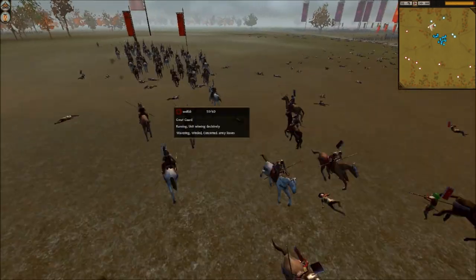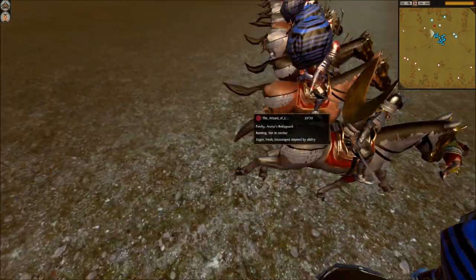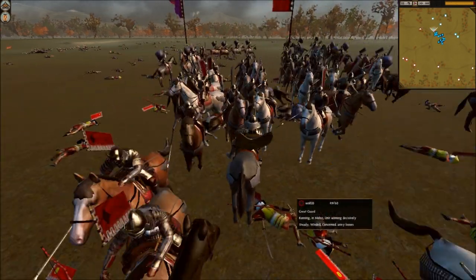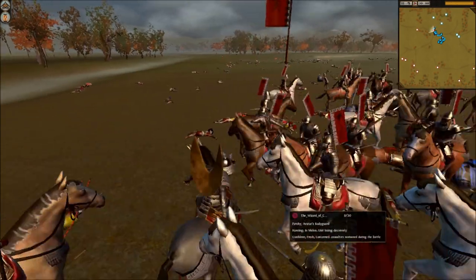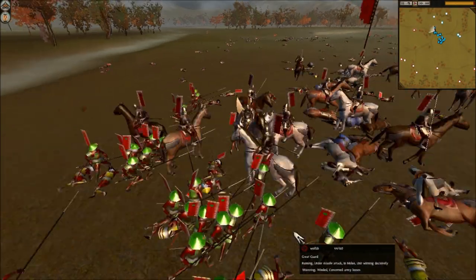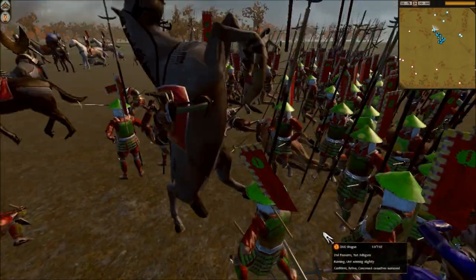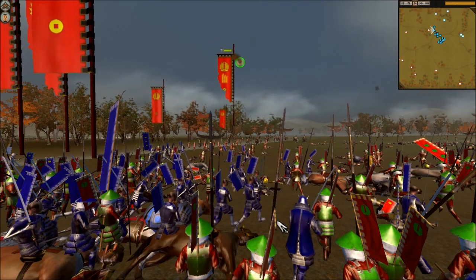Heir is going to send in his general — he just learned at this moment that his general could inspire himself. So he inspired himself and there he charges: Apache himself. Apache got rammed into, but Apache actually survives — we were laughing about it. Apache usually dies in the most unusual circumstances but never in the most common ones. We caught up to the Yari Cavalry with my Yari Ashigaru and saved Apache. His cavalry is now running to the hills. That was the end of the battle.